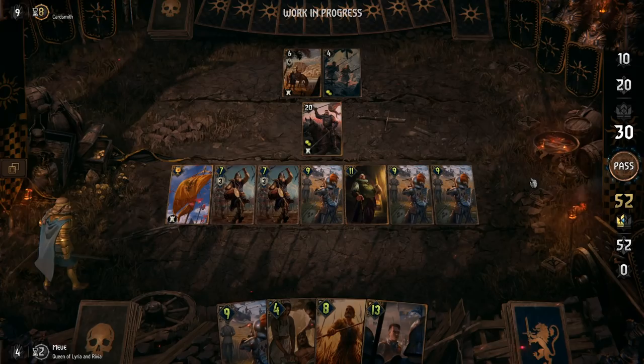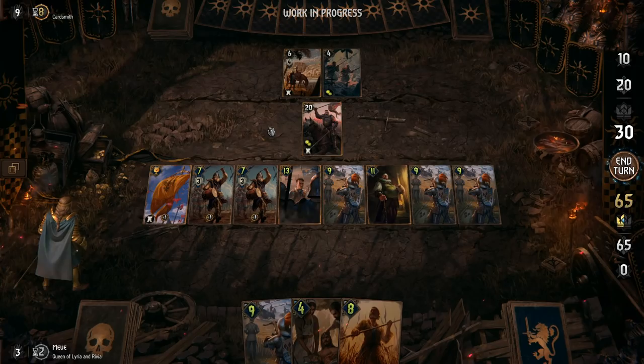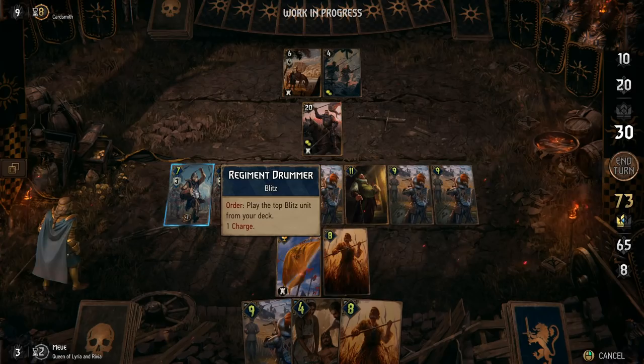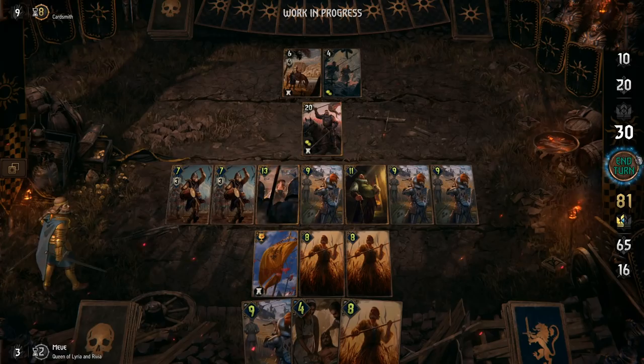Reynard's ability allows units with order abilities already on the board to use them again. It's a very powerful skill which can turn the tide of battle, especially if you use it at the right time. The battle is looking good, we've got the advantage, but we shouldn't let our guard down. The Empire of Nilfgaard is a powerful adversary and should be feared always, especially since the enemy still has many units at their disposal.